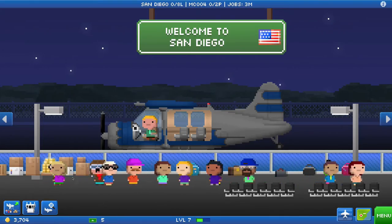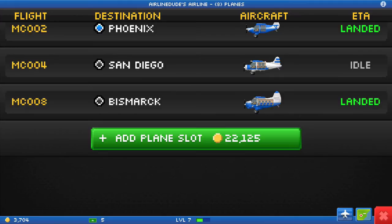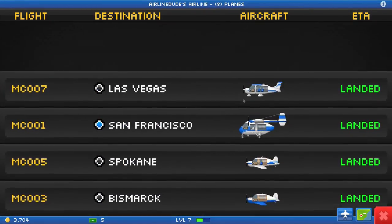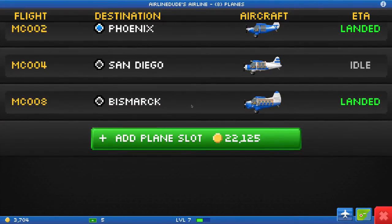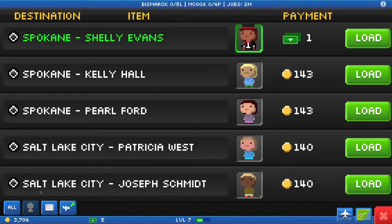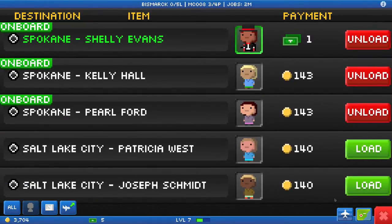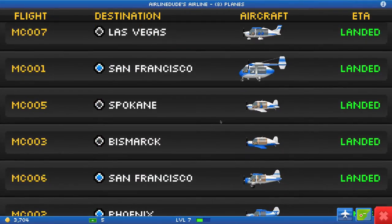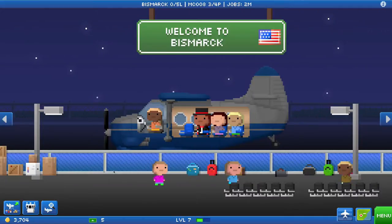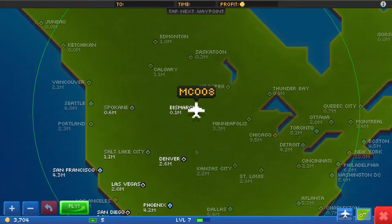Welcome back to another episode of Pocket Planes. Here we are in San Diego getting ready to load one of our larger aircraft. First we are going to check all of our aircraft and load the largest ones first. This guy in Bismarck requiring four passengers is going to be loaded first - looks like you're going to Spokane. One, two, three - you are in Bismarck. Who else is in Bismarck? You are requiring two cargo, so you're fine. You can take one to Salt Lake, I guess. Boom - Spokane then Salt Lake.